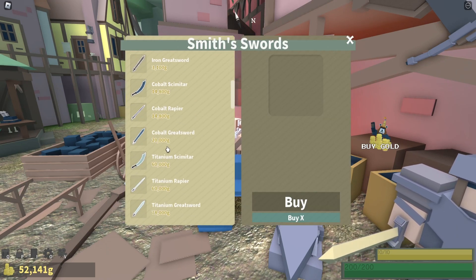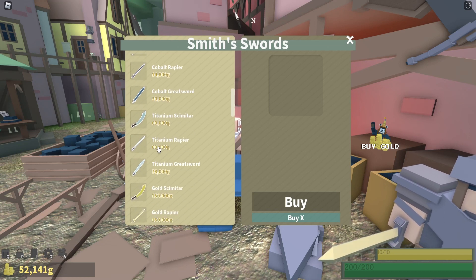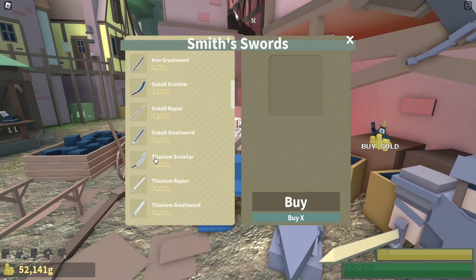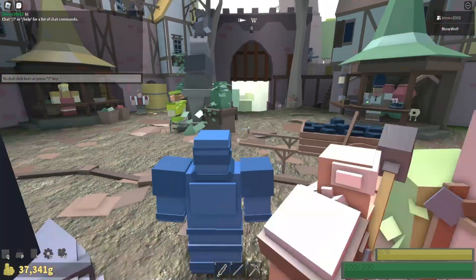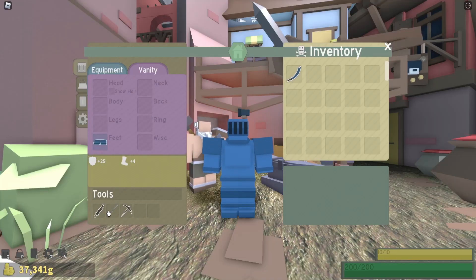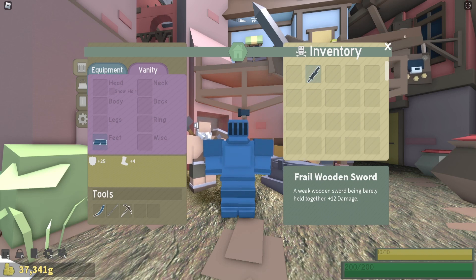Whatever money you have left over, I'll go with a Cobalt scimitar — it's plus 70. Not really worth it in my opinion, but I'm weak so I can't complain. It's better than this thing that does 12 damage.